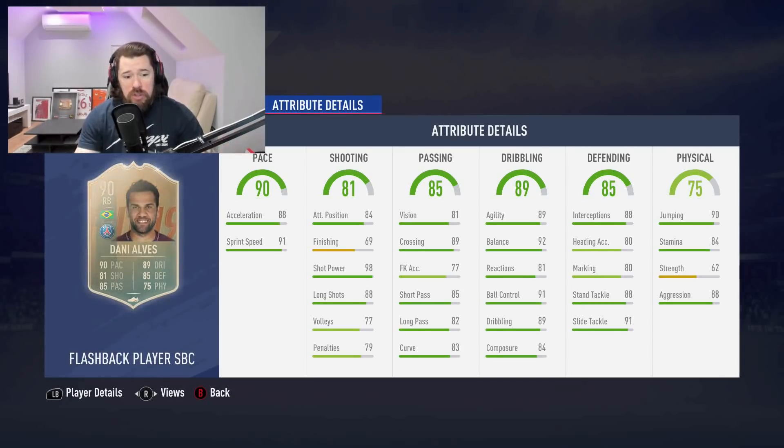This is amazing. What's even better is there are so many strong links to this Alves card. Neymar gives a perfect link if you want to start Neymar or Alves on 7 chem. Mbappe gives a strong link. Marquinhos and Thiago Silva give perfect links. Rabiot gives a strong link, and Kimpembe gives a strong link. You can also use flashback Pato in center mid to give Alves a soft link to get him onto 8 chemistry.